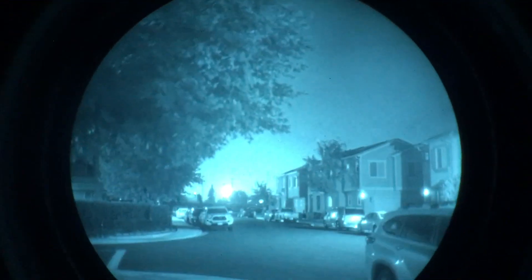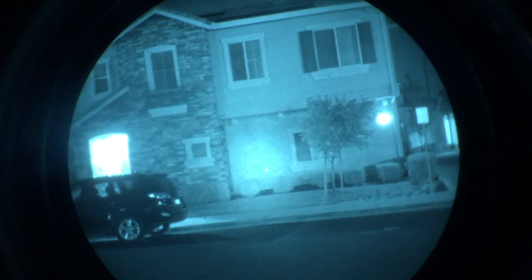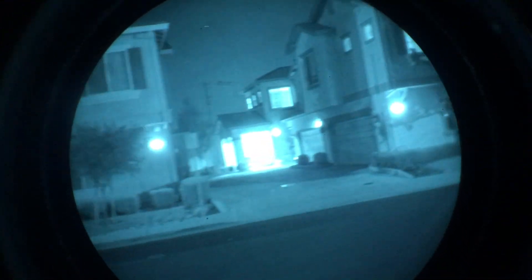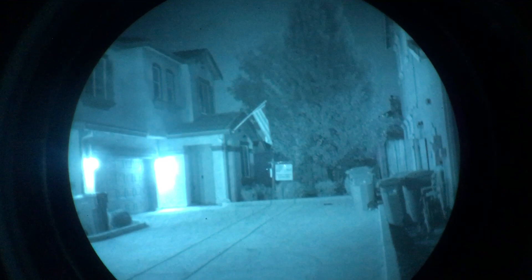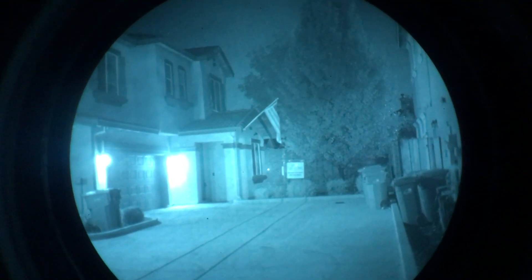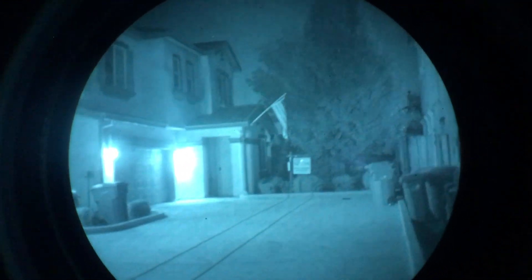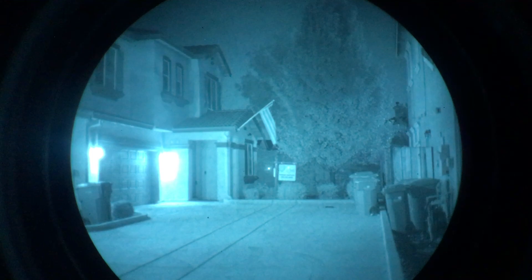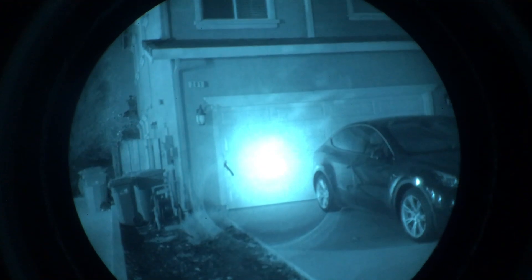Now we're going to throw on the focuser. Oh wow, not bad — it actually throws the light. That corner right there is like 20-30 yards away. Without the focuser, it kind of lights the corner, but it's definitely not throwing light deep into that corner like this thing does. That's a noticeable hotspot.